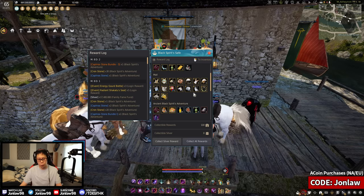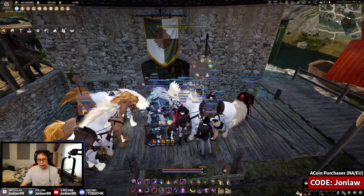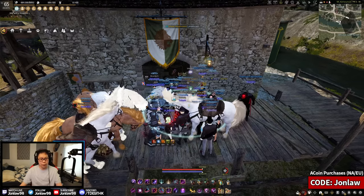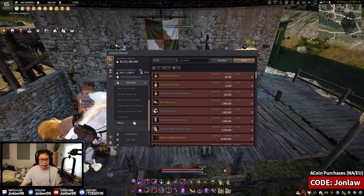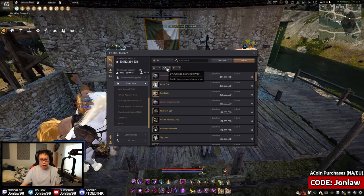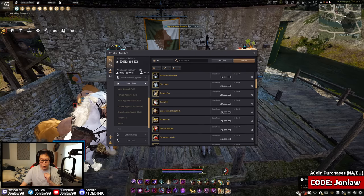If you had extras from login rewards or anything, you might have a lot of them — and they're actually sellable, well some of them are, if they weren't event ones. So if you're looking to get a pet off the market without spending any real money, now is your chance. A lot of veteran players, myself included, have these sitting in storage. Just put an order on whatever pet you want. You go to the central market, pearl items, then the pet tab.